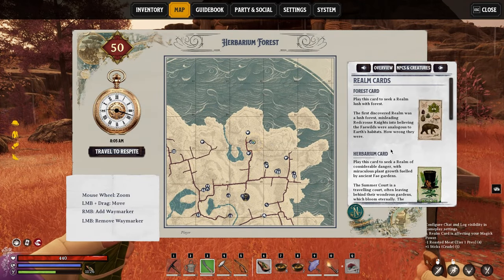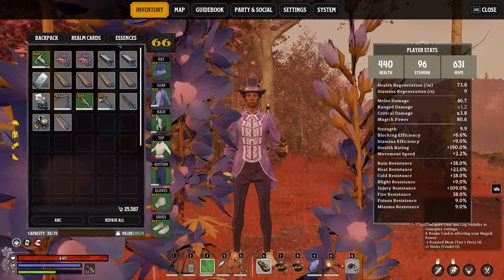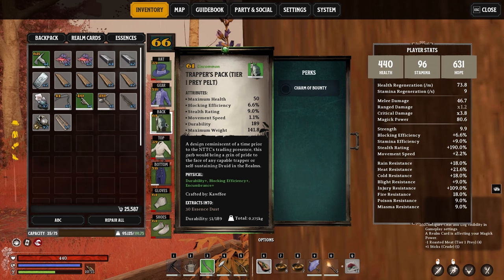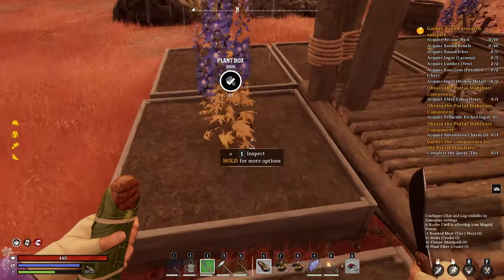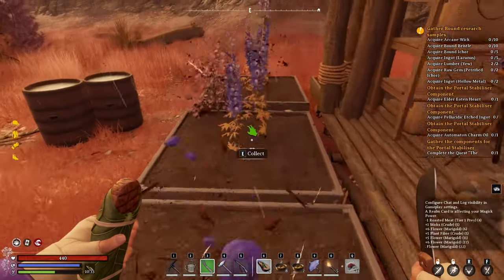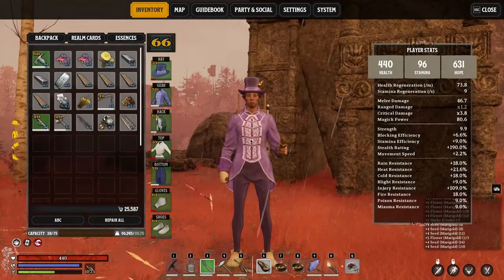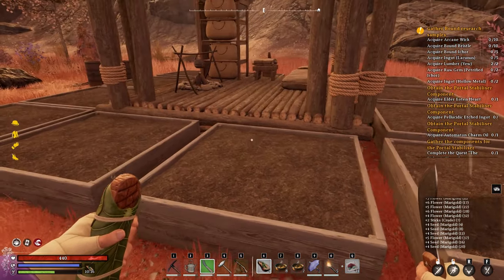For cropping 101: open up the Herbarium card, choose a forest realm, set up plant boxes, then head to the Realmic Transmitter and activate the Tempest card — this removes the need to water your crop plots. Make sure you have the Charm of Bounty equipped to one of your gear pieces (they do not stack, so you only need one). Craft it at the Enchanter's Table. With this setup, harvesting yields around five to six marigolds per plant.